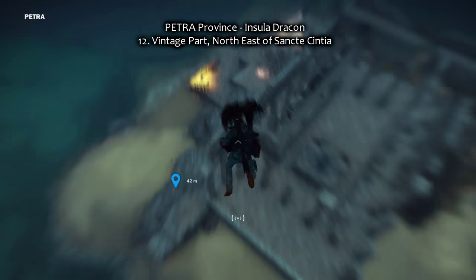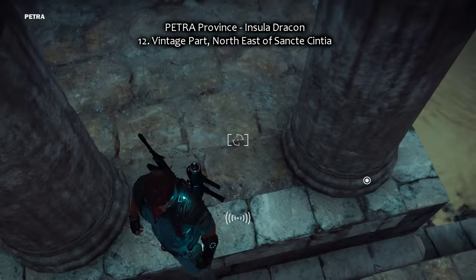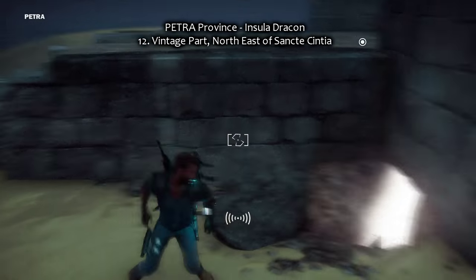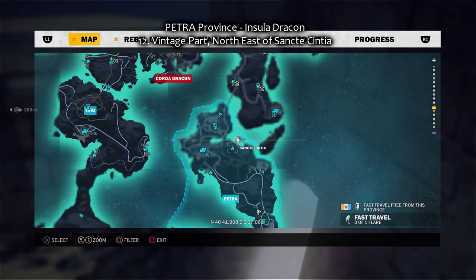Number twelve — Petra province. It's here, in this little part with those ruins, right here in that corner, northeast of Sancte Cynthia.